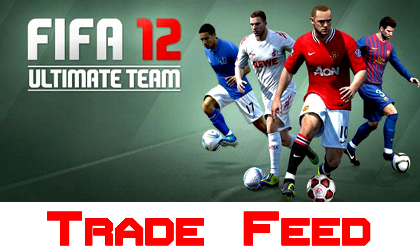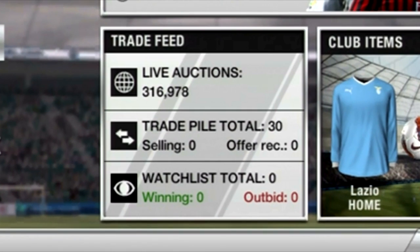The next thing which I like is the trade feed. How it comes up at the bottom here — it tells you how many auctions you're winning, how many you've been outbid on, and then it also tells you how many players you've got in your trade pile, which ones are selling, and which ones have got an offer. Coming back to the trade offer thing, I don't see a point of having the offers recorded, because it's only your friends who can trade offer to you. But it also tells you the number of live auctions.